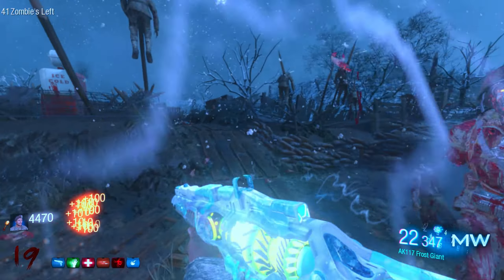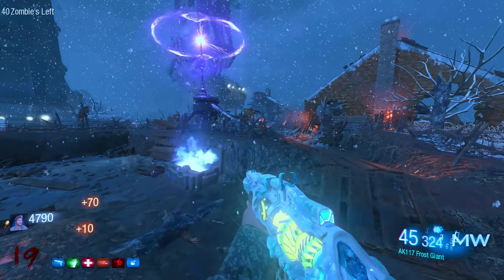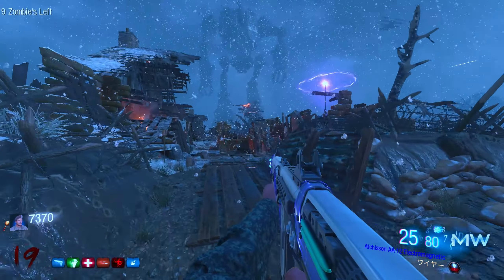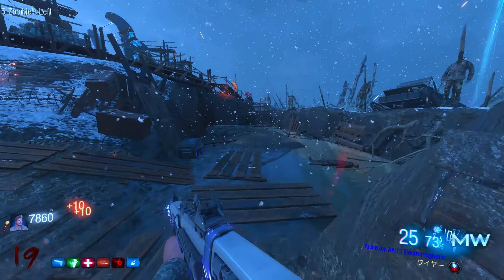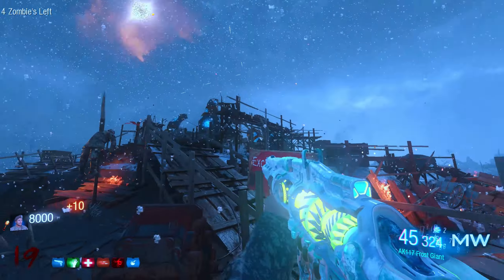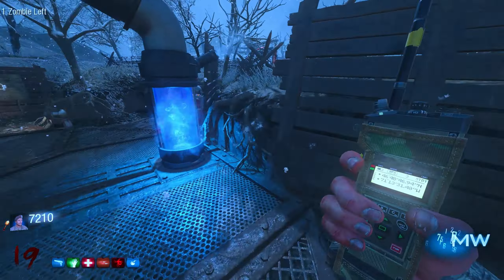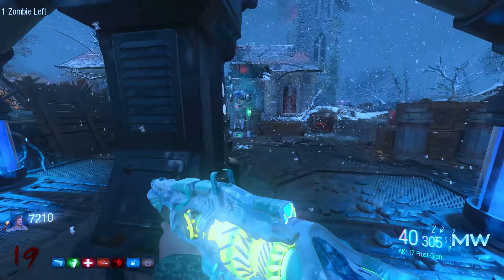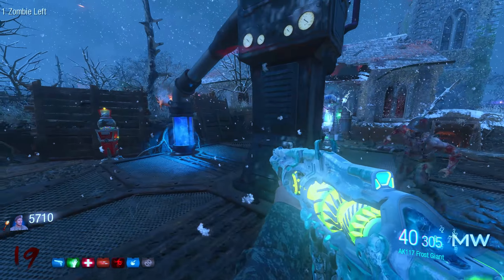I really hate that robot coming through here, man. I want to get my golden helmet so I can stop worrying about that. I wouldn't mind getting Mule Kick again either because I really want to keep this Gage 12 — it's so good, man. I don't want to get rid of this either. Look at this thing, man. I absolutely cannot end the round here. I think Mule Kick is the last perk anyways.